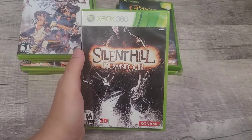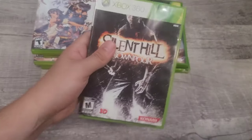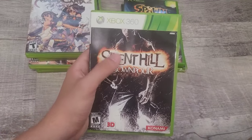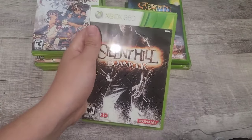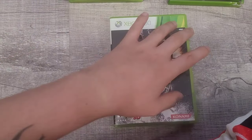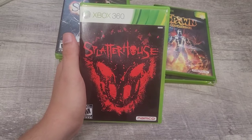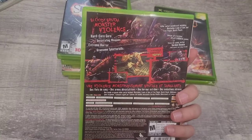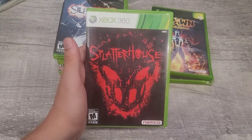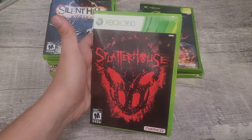Next is Silent Hill: Downpour — this is a Silent Hill game I don't see nearly as often as Homecoming. I think it's probably worth more. I've had Homecoming for both PS3 and Xbox 360 multiple times in my store, but never this one. Complete with manual. Next is Splatterhouse — the most underrated Splatterhouse game ever released, and it was sick. I want the PS3 version so I might sell this 360 copy to fund that.